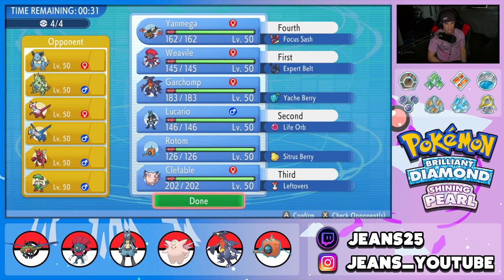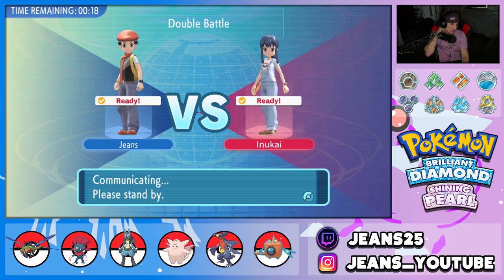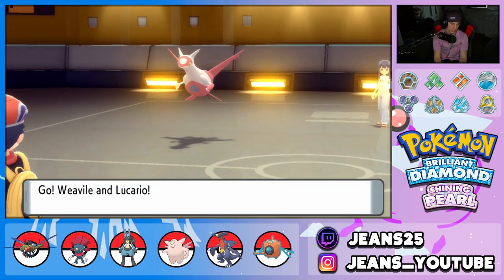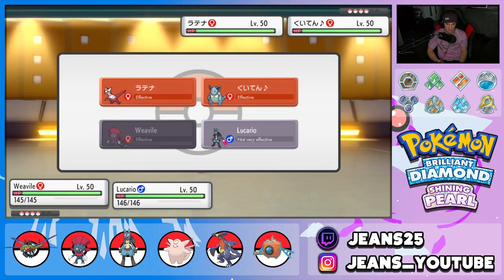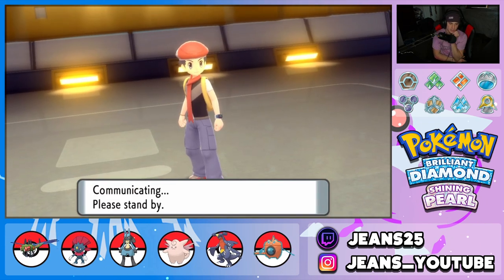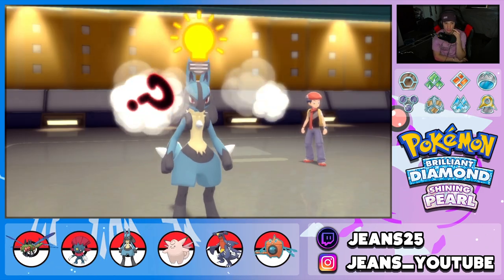I'm leaning towards Yanmega due to Latios and Tyranitar — I really do like it. The Scizor does scare me though. He's going to lead Latios or Latias and Nidoqueen, which is totally fine — we have Weavile posing the threat and Lucario as well, with super effective moves all around. I'm going to Fake Out Nidoqueen and set up a Nasty Plot with Lucario — that's 100% what I'm doing.